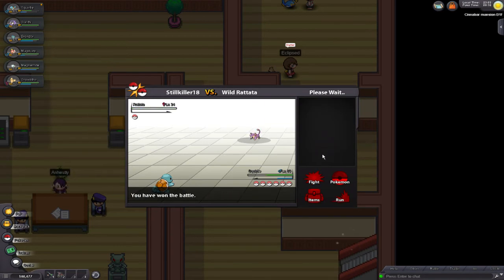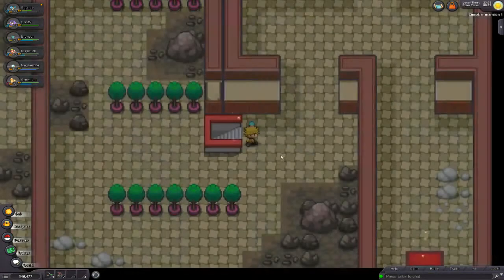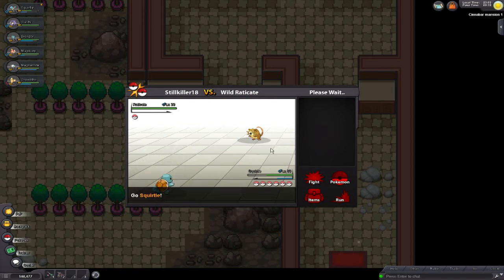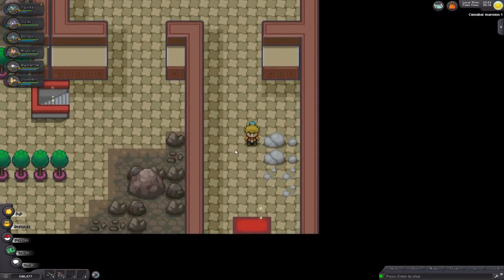I don't know why I killed that Rattata, but it deserved it. So this is how you get out without an escape rope — you've got to come up these stairs right here, and then there's another Pokemon battle. You've got to wrap around right here, come down to this doorway, and it takes you right out of the place. And you have your key.